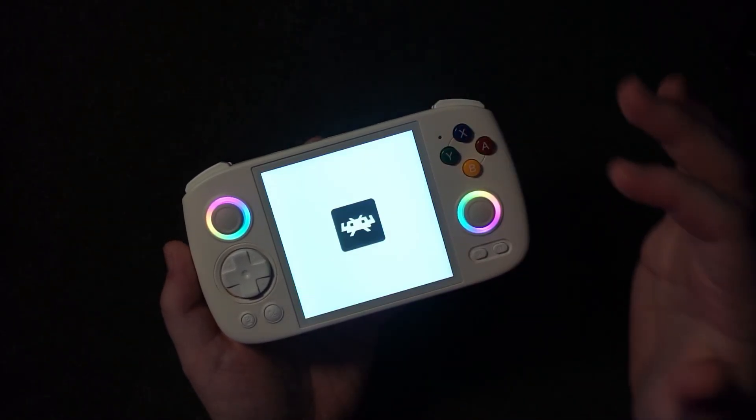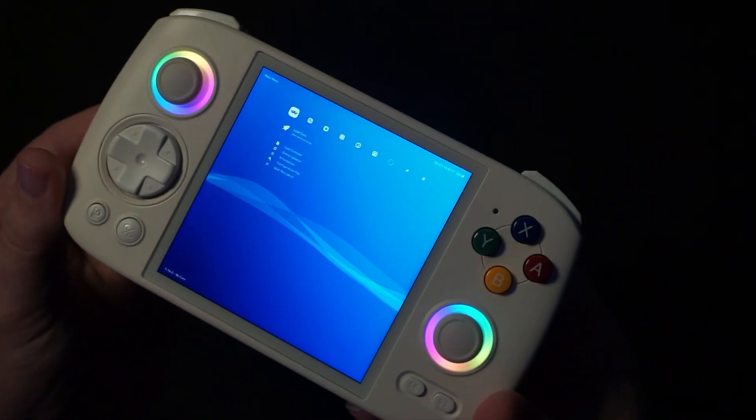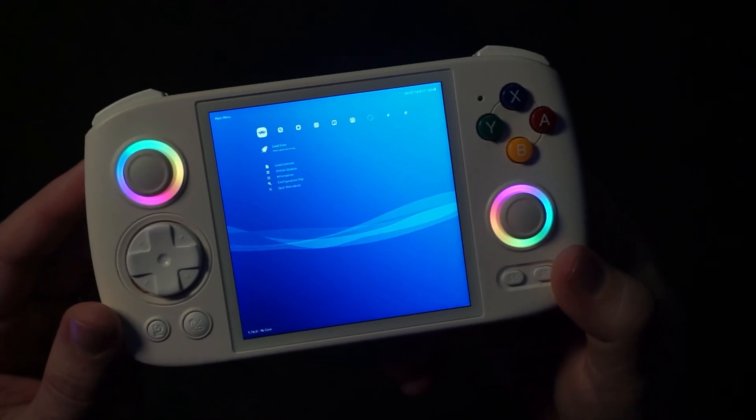But once you find RetroArch, open that up. I'm using the XMB interface, which is easy to navigate, looks like PlayStation — you can find that in the options.